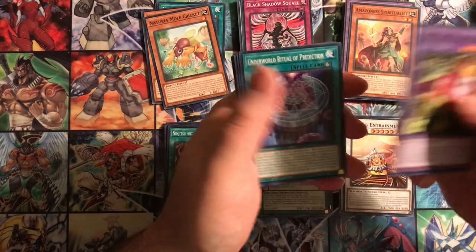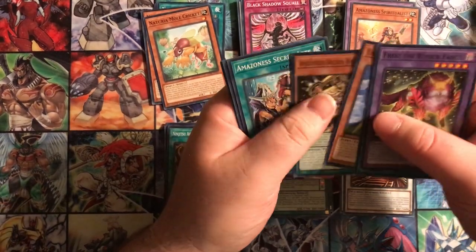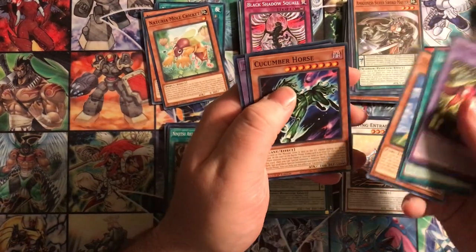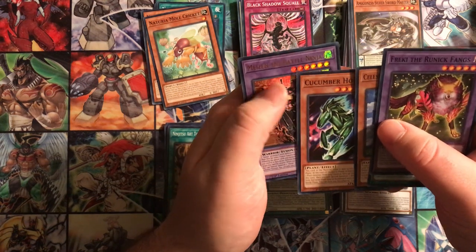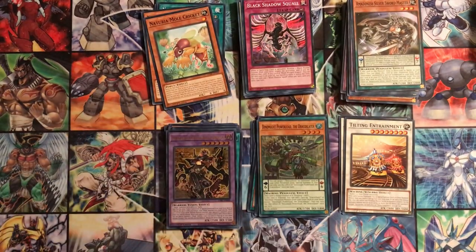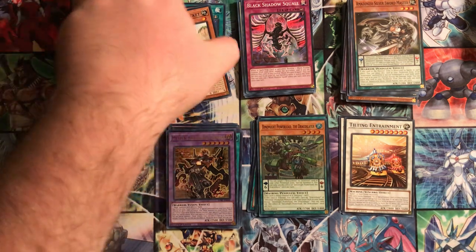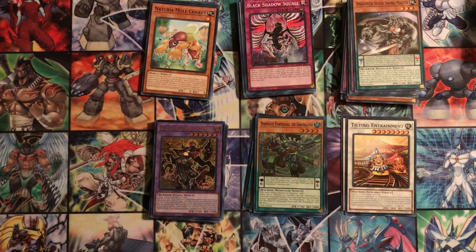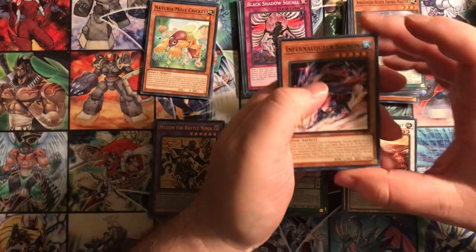Next pack: Runic Fangs, Ritual of Prediction, Tizia, Whipmaster, Secret Arts, Pet Liger King, Silver Sword, Cucumber Horse - and it's an ultra: Mazin the Battle Ninja! A new Ninja Fusion. I thought Ninjas were just an Xyz era deck but they're getting new stuff - they've got a Link Monster now, maybe two or three Xyz Monsters. It's good to see old decks like that get support - they deserve it more than others in my humble opinion.